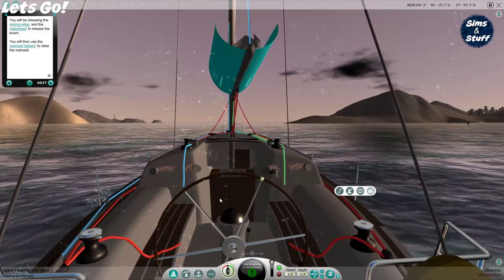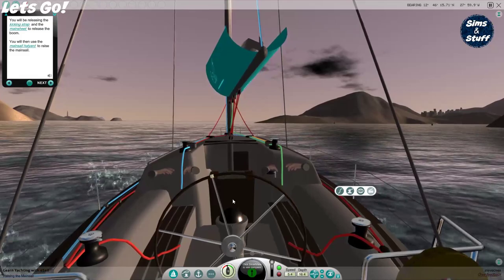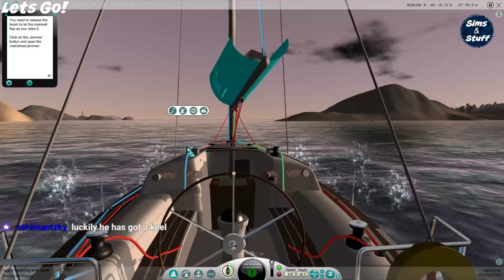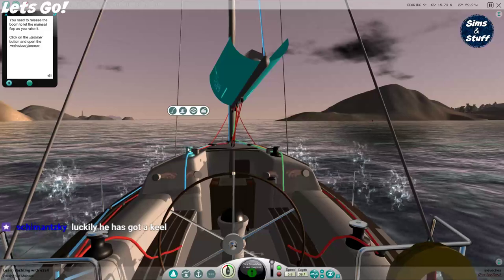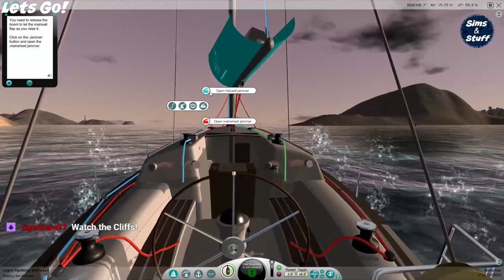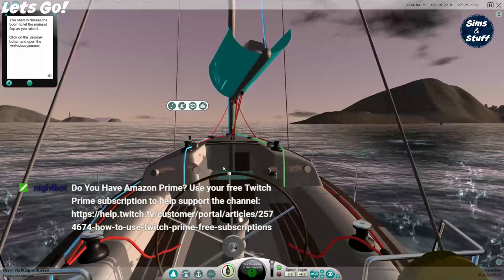You will be releasing the kicking strap and the mainsail to release the boom. You will then use the mainsail halyard to raise the mainsail. There's wind control, roll lines, close up, jammer — open. Oh, it's a magic hand doing something. I've done that. Now what? Click on the jammer button. Open the mainsail — select the forward starboard winch and open the kicking strap jammer.